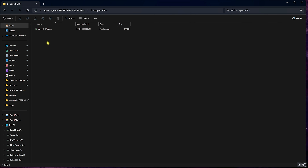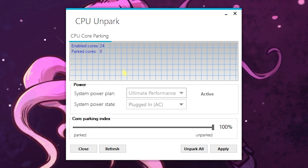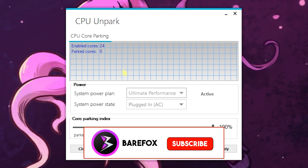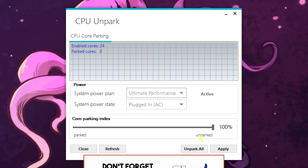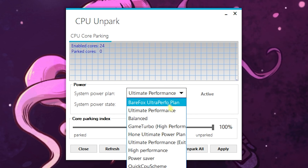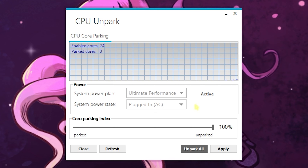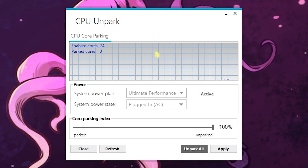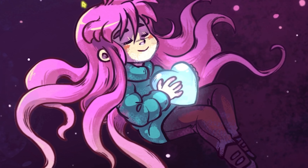The fifth folder is Unpark CPU. Right-click and run it as administrator. This program unpacks your CPU cores — cores sitting in rest mode get activated. Slide the Core Parking Index all the way to 100%, choose the Ultimate or High Performance power plan, and click Apply. This ensures all CPU cores are up and running for the best possible performance. Once done, close the application.